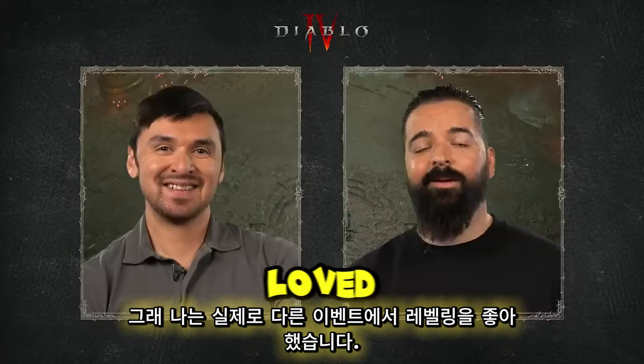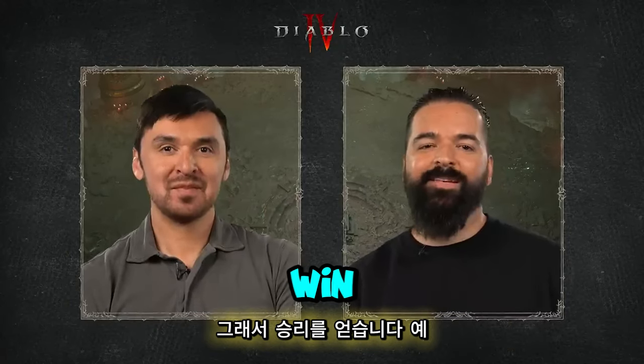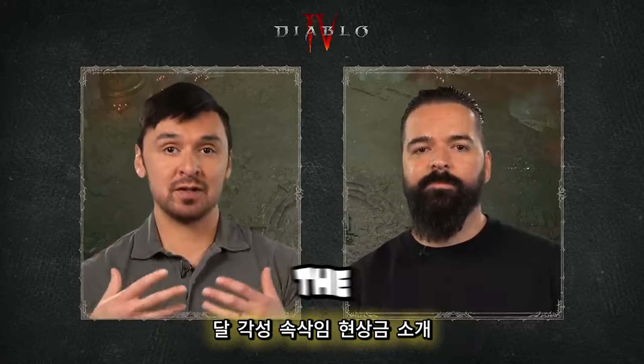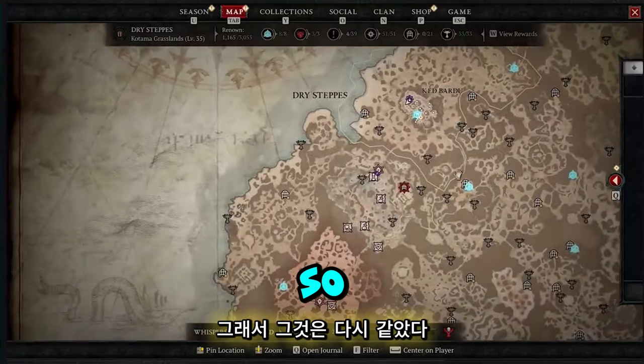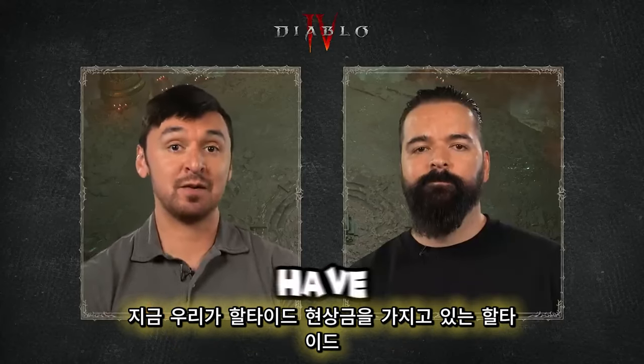Go check out the Helltides for now. One example: the Lunar Awakening introduced Lunar Awakening Whisper Bounties, which is another type of element that was pulled into Helltides — we now have the Helltide Bounties. They're noted by the little fire symbol on the Whisper — they're hard to miss.